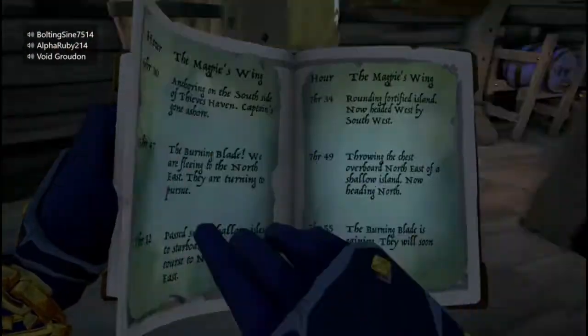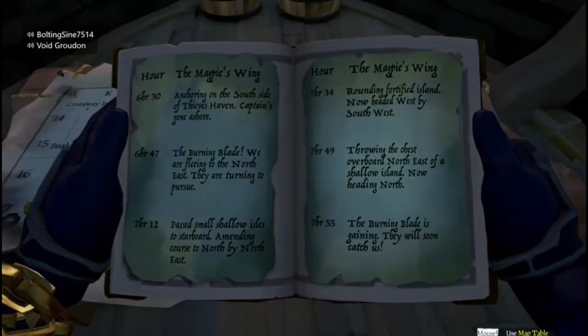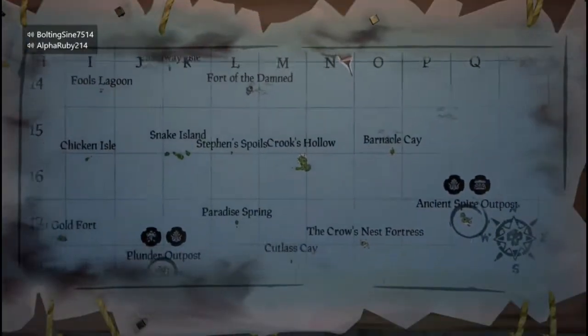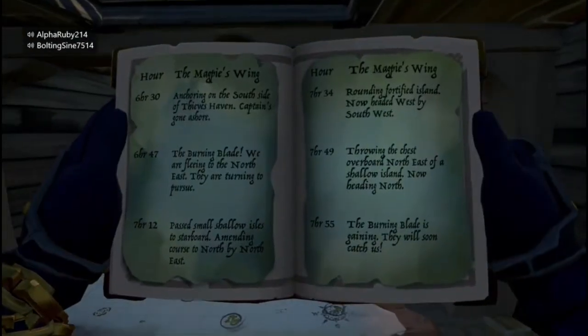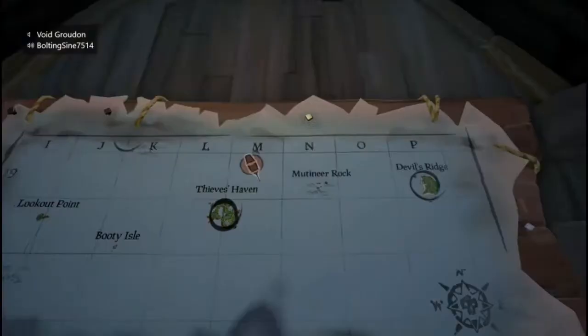The next thing you need to do with the ship's log is use the extra pages. Using these clues, you need to figure out where they dropped their chest. So to start, they're anchored on the south side of Thieves Haven.